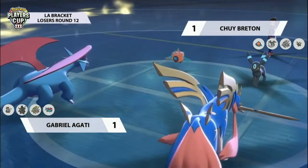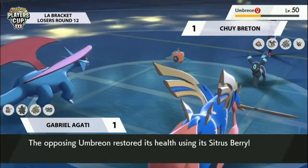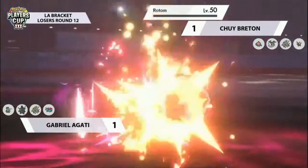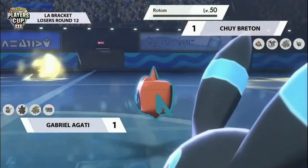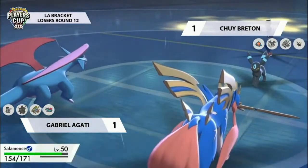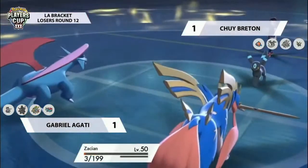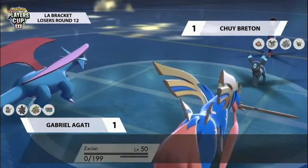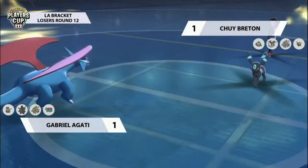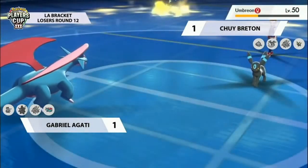Outrage connects onto Rotom, removing it from play, and this leaves Umbreon really, really exposed. We know it can't Protect or anything like that. With two Pokémon on Gabrielle's side of the field both outspeeding Umbreon — even though Zacian has gone down, the Outrage coming out from Salamence onto an Umbreon that can't prevent being attacked could be exactly what Gabrielle Lagaty needs to close out the set.